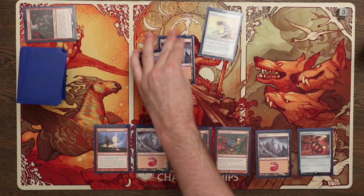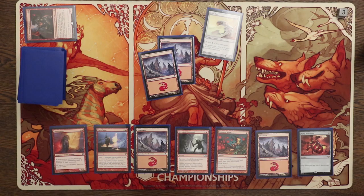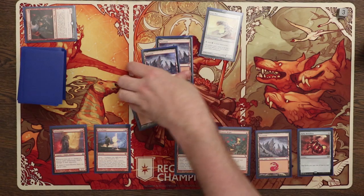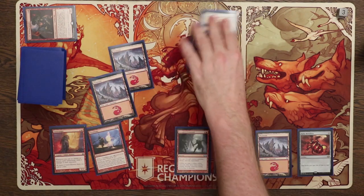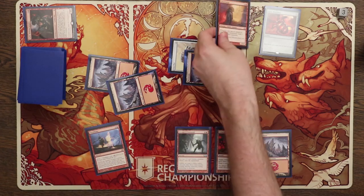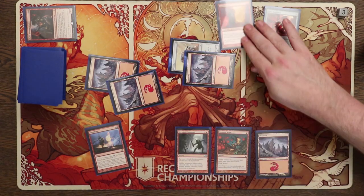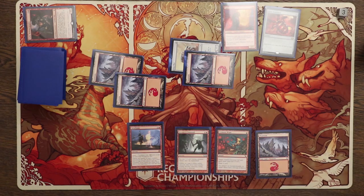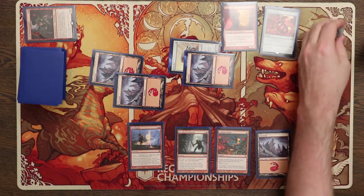Going on to turn three, we draw a Gutter Snipe. Actually, that's a nice draw. If we play the Ruby Medallion, that lets us curve out into the Gutter Snipe. And then we have the value of being able to play Krenko's Command and deal two damage to our opponents. So I like the Gutter Snipe play right now — it's a pretty solid curve out. Let's see what we got in store for us on turn four.